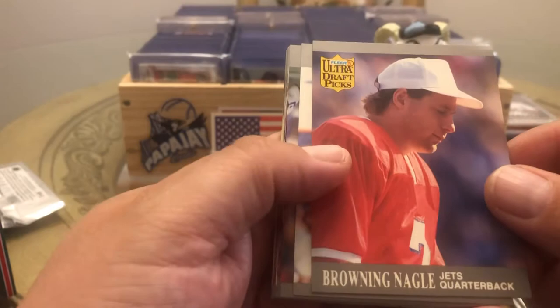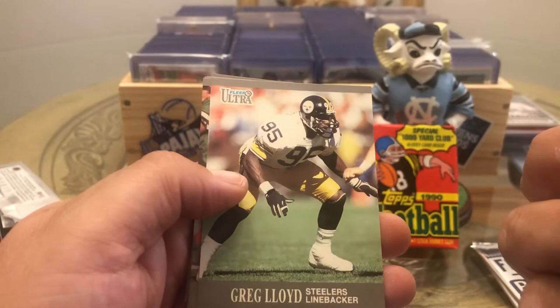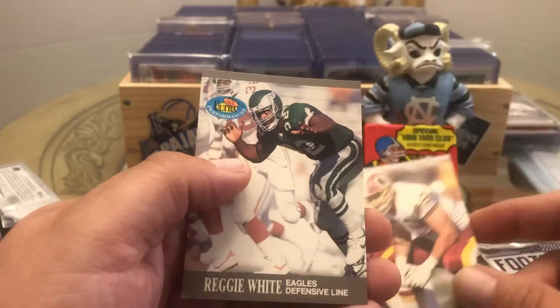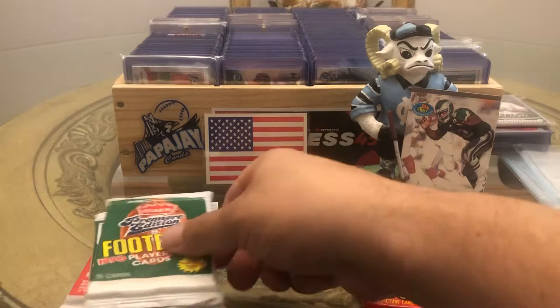I was watching my Cowboys but they just drive me insane. Okay, we got Browning, Nagel, Leonis, Leon Seals, Lorenzo White, Greg Townsend, Eddie Brown, David Treadwell, Kevin Porter, Greg Lloyd, Ronnie Harmon, Andy Heck, Lemuel Stinson, Johnny Holland, Jim Lachey, Reggie White — there's a good one. We'll put him up here.